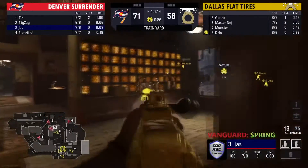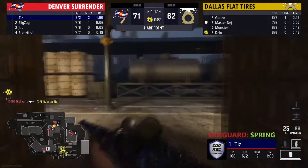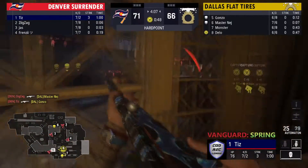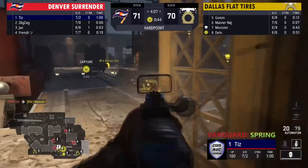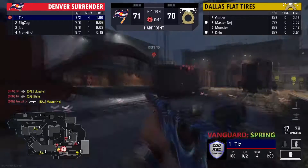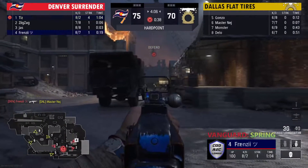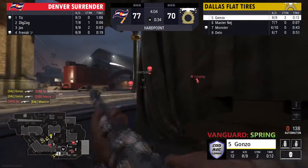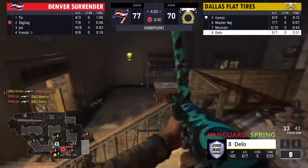Denver's going to keep pushing through — they've got players spread, one in train and three trying to push through P2 and all the way to the back. Tizz gets a nice kill on Gonzo, Jazz picks up a kill as well — he's just walking through the front, on a four-streak right now. That's full map control in P4 for Denver as they walk right on in. Dallas spawning in the train in the middle of the map tries to push up. Gonzo picks up a two-piece, Jazz picks up his own two-piece.